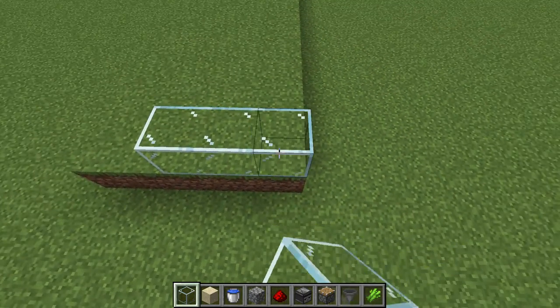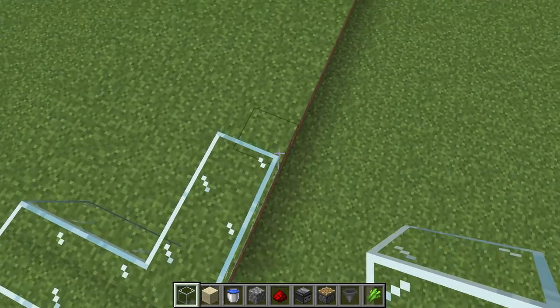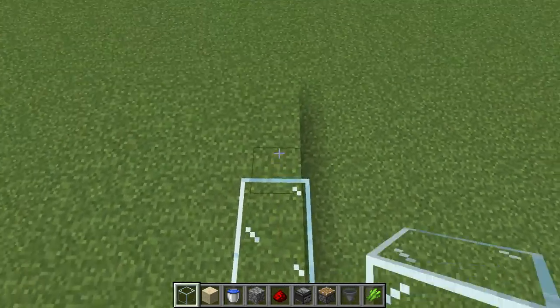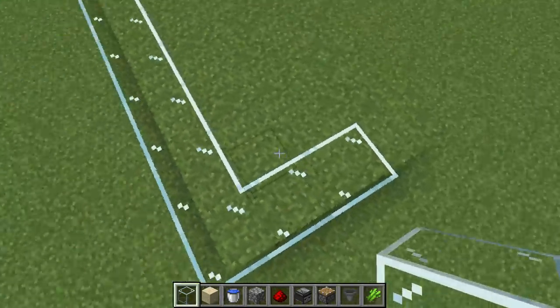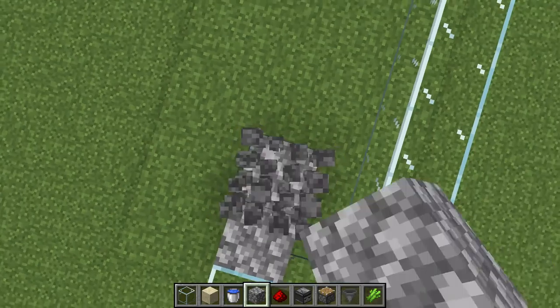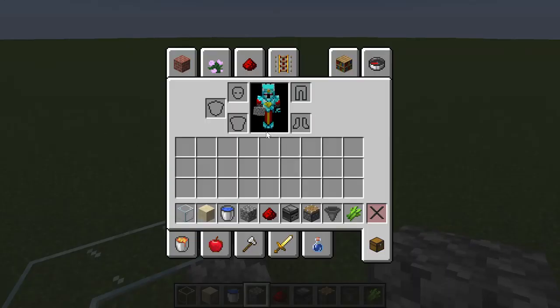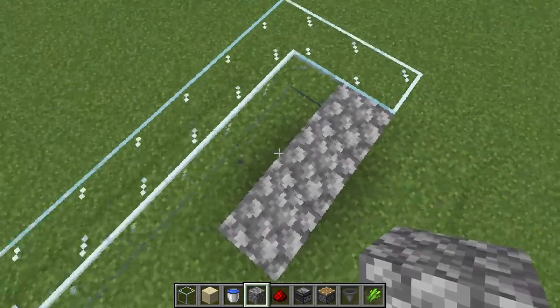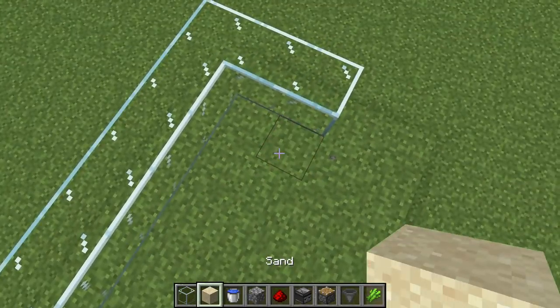So first off, you need to place glass or any block — that's 17 blocks long. I should tell you what you need: for this you're going to need glass, sand, a water bucket, cobblestone, redstone dust, an observer, a piston, a hopper, and sugarcane. That's kind of the most important part of a sugarcane farm.